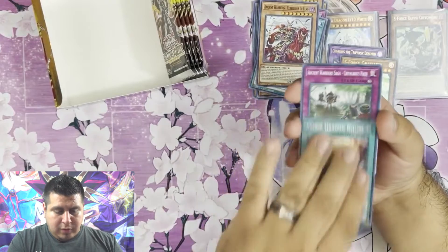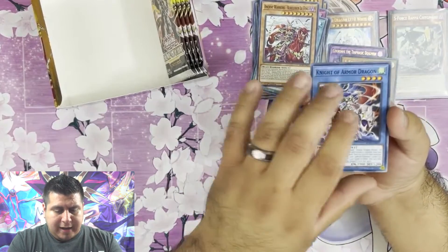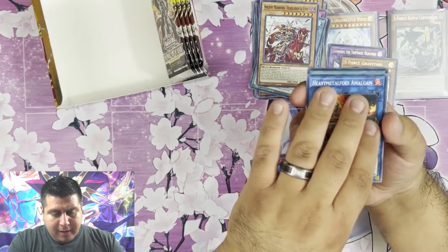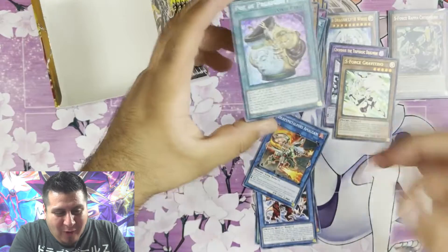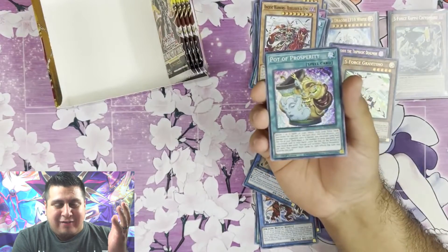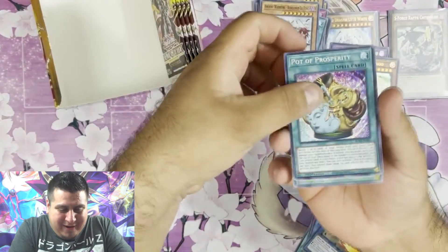Armed Dragon Ritual, Ancient Warrior Saga, Knight of Armored Dragon, Heavy Metal Foes Amalgam. Pot of Prosperity — that's the card we were looking for! I don't know why we kept saying Extravagance, but there we go guys. Here we go, here we go — Pot of Prosperity! Trust in the heart of the cards and they will provide. That's what we're talking about!